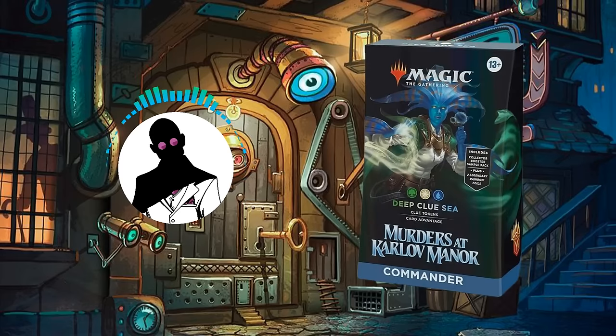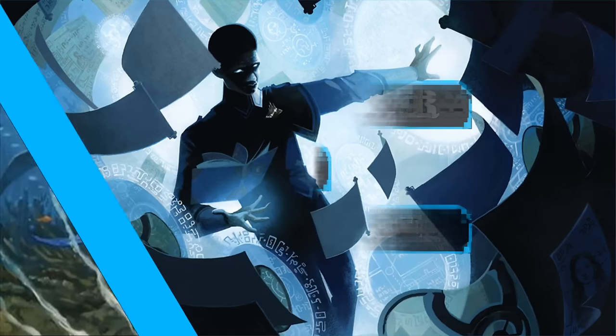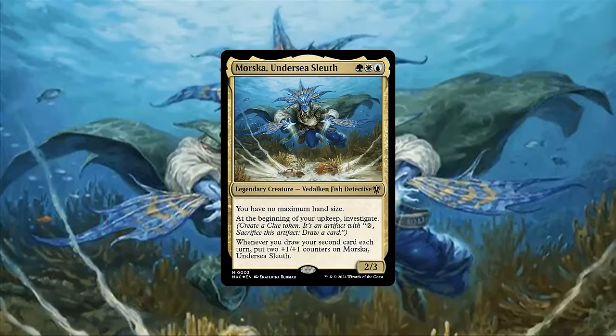With that out of the way, let's start by taking a look at the commander and playstyle. Morska Undersea Sleuth is a 2/3 Vidalcan Fish Detective that costs Bant and has the following three abilities. Firstly, we have no maximum hand size. Secondly, at the beginning of our upkeep, we investigate.